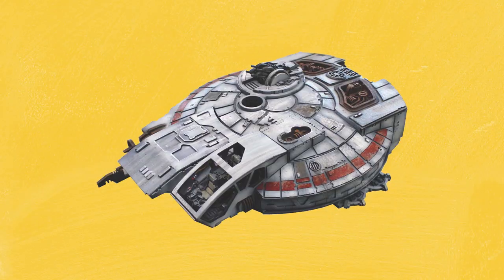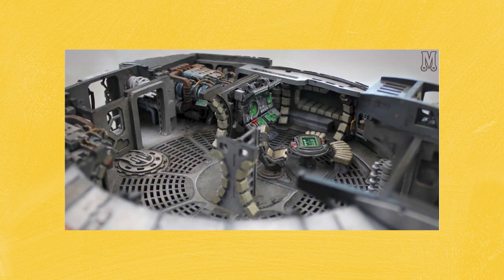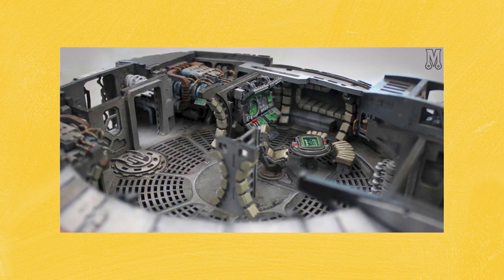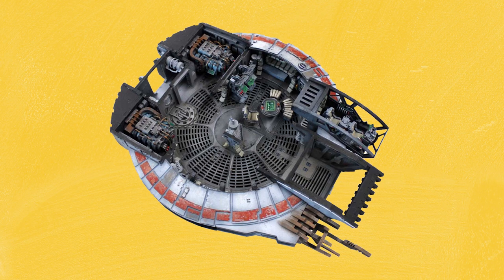Last but by no means least we have something completely different with the Y2K Peregrine from Miniature Scenery. This is the most expensive piece of terrain I'll be showing you today, setting you back about £129, but I wanted to include it because of the level of detail on display and also because it just looks flippin' amazing. The Peregrine is a highly detailed spacecraft that has a fully loaded interior. I would say this kit is not for the faint hearted — assembly is required and there are quite a few bits and pieces to glue together — but once complete I think this would be an incredible centrepiece for your tabletop. The price tag is steep but the quality of work you're getting here warrants it.